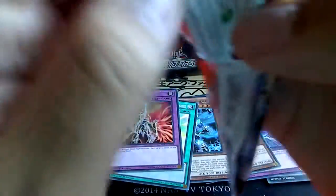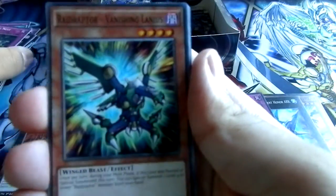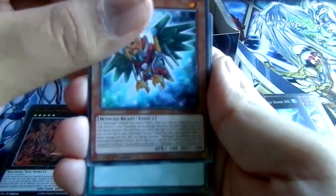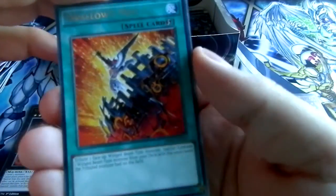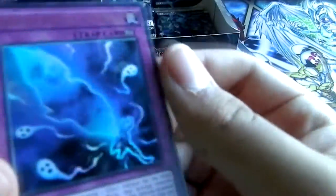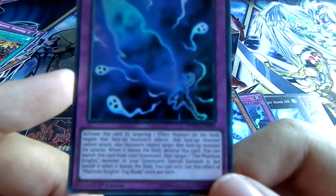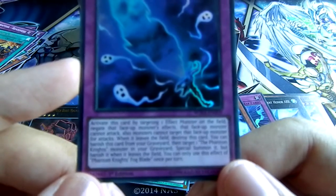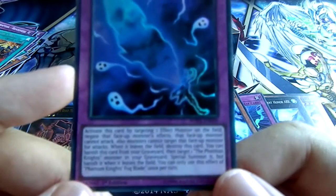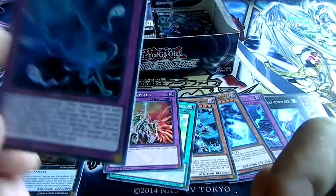Alright, next pack. Cairngorgon — again the knight with the shining hair. Needlebug Nest, Raid Raptor Vanishing Lanius, Call of the Haunted, Last Strix, Mystical Space Typhoon, Raid Raptor Readiness. For a rare we have Swallow's Nest. And then the ultra rare — Phantom Knights Fog Blade. This card is really good. You activate it by targeting one effect monster on the field — negate that monster's effects, that monster cannot attack, and monsters cannot target it for attacks. When it leaves the field, destroy this card. You can also banish it from your graveyard to target one Phantom Knights monster in your graveyard and special summon it, but banish it when it leaves the field. Really good card — just like a Fiendish Chain.